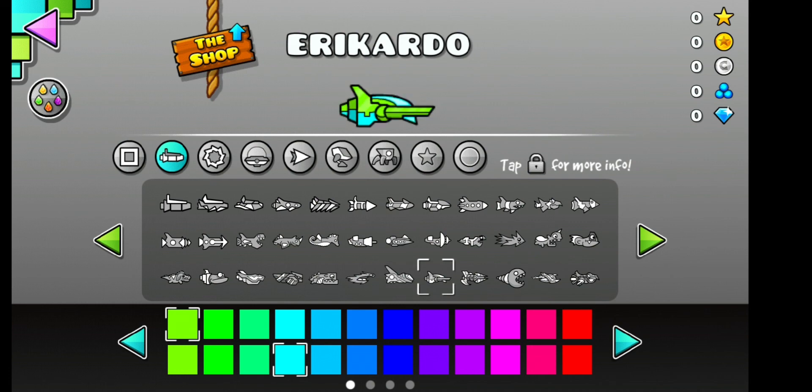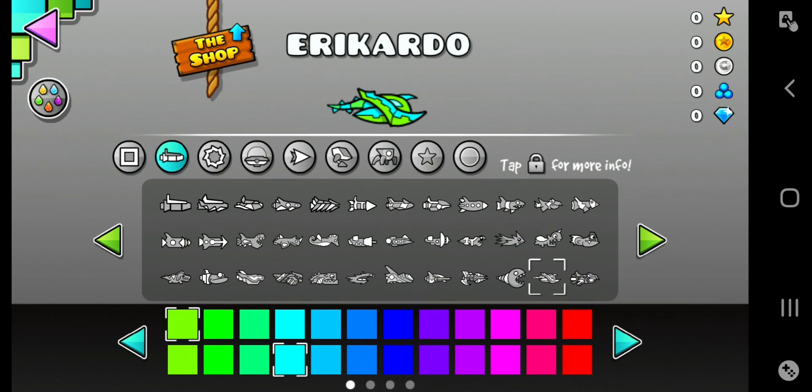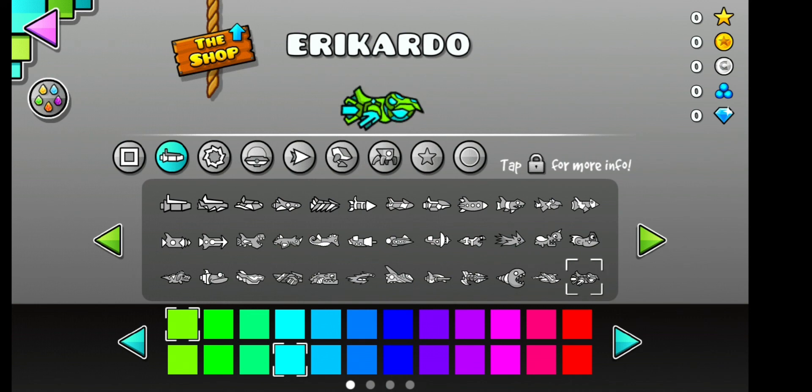Collect 2500 diamonds. Collect 800 user coins. Collect 35 of every shard. Beat 60 demons. Buy in the community shop.